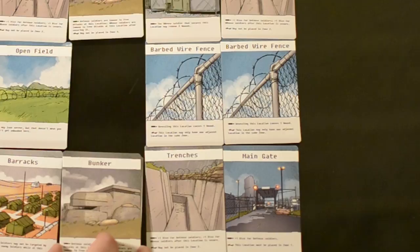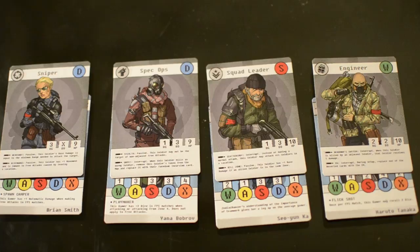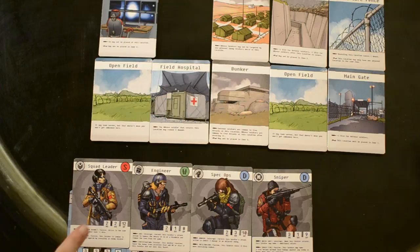A match of Incursion Point Zero takes place over a maximum of six rounds. The game ends immediately if the strike team player secures the location of the nuclear missile, while the terrorists win if they manage to have control of the nuclear missile until the end of the sixth round. Each round consists of each living soldier activating in the order they were set up. When a soldier activates they may move and then attack, but if you choose to attack first you sacrifice the option of moving. The strike team always activates first in a round.